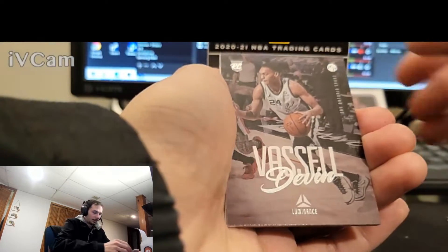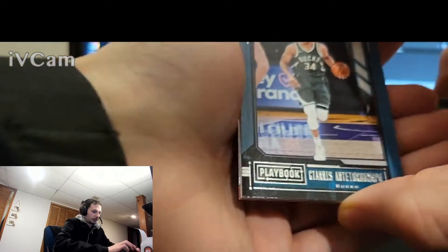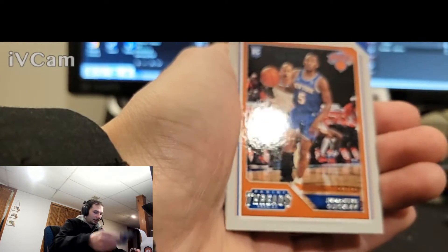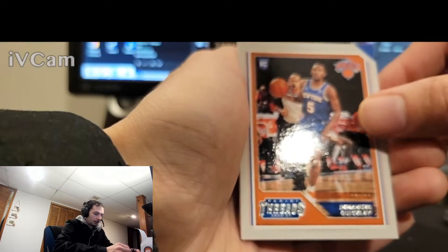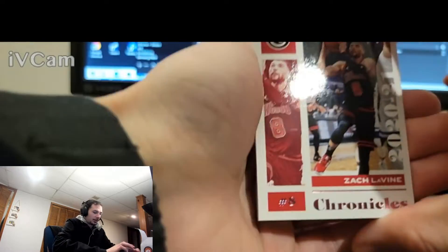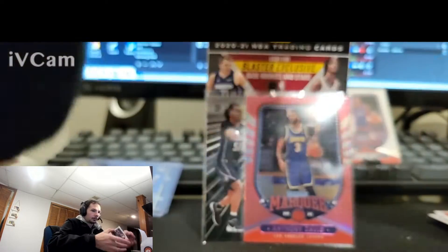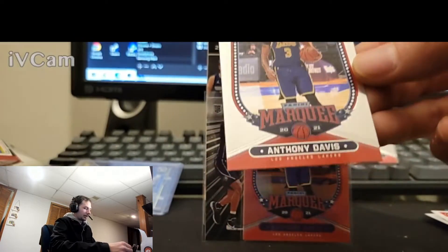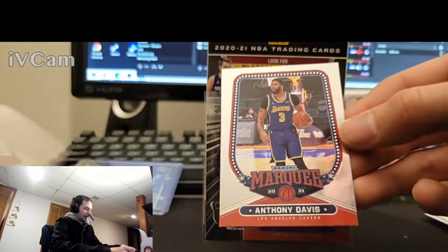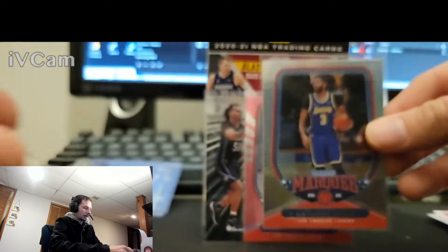On the Luminescence — Devin Vassel. Giannis on Panini Threads. Emmanuel Quickly — pretty clean. Pink Chronicles — Zach Lavine, playing great right now. And Anthony Davis again on the Marquee. Two in one box. It's a tough time to sell his card. They both look great. That'd be kind of cool to grade, I guess.